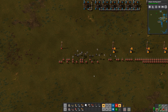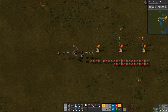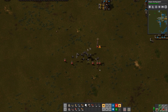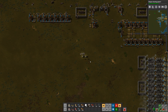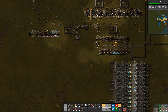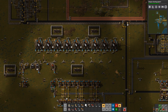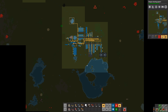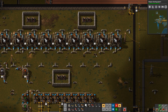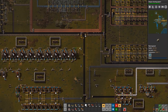Once we get the first couple sections going and we link the robot network, I can just blueprint the whole thing and wait for the bots to build it. And then once the entire perimeter is done, I can go around and start removing all the gun turrets on the interior of the wall, because those won't be needed anymore. Our petroleum is full now, so that's why all of our refineries have stopped.